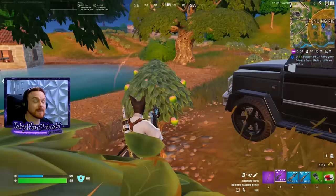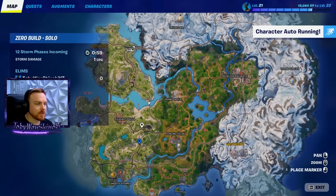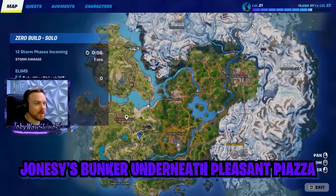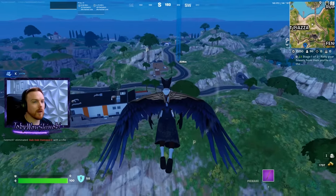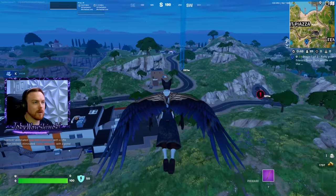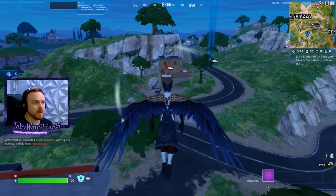We'll show you these three spots, and then I'm gonna show you some extras as well. My first favorite spot is right here underneath Pleasant Piazza to the southeast a little bit — it's basically Jonesy's Bunker. You can go there a couple ways: you can go through the cave over here, this little tunnel, or you can go through this building right here.